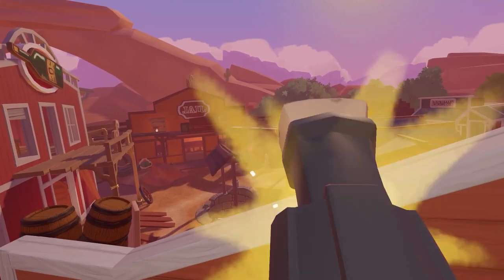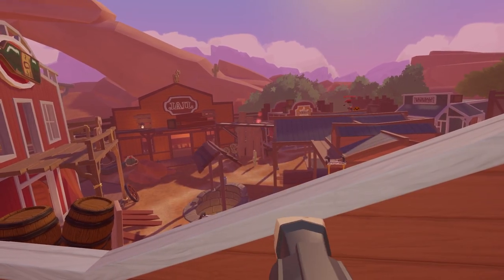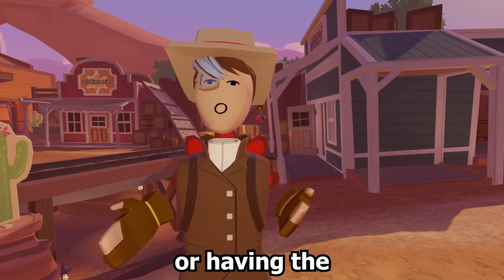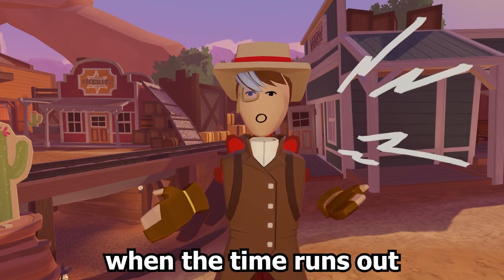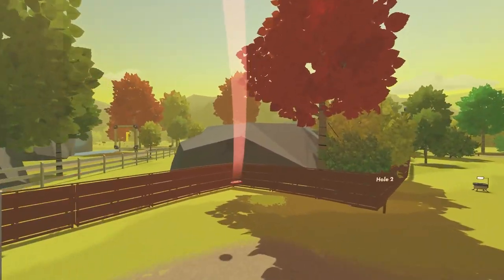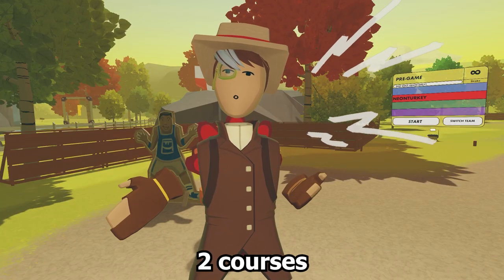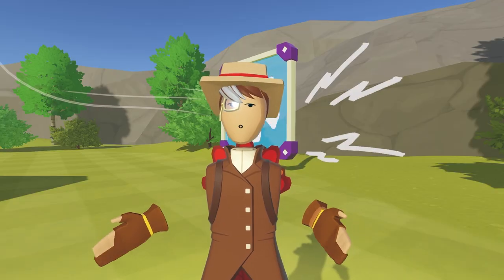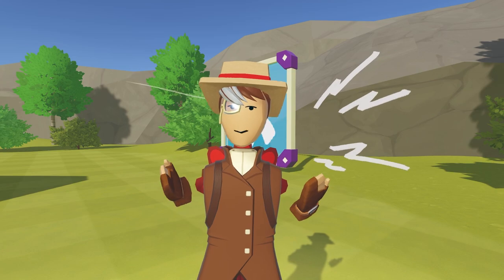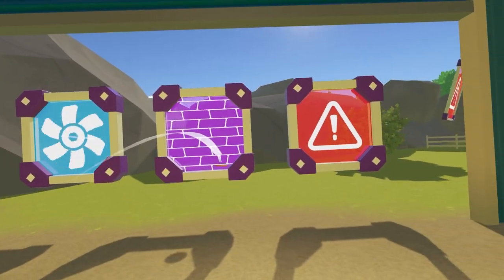The next one is Rec Room Showdown, a 3-on-3 western game mode where your goal is to eliminate the other team. You win by either getting 25 points or having the most points when time runs out. The next game mode is Disc Golf, a nine-hole course where your goal is to get the lowest score. Disc Golf also has two courses: Disc Golf Lake and Disc Golf Propulsion, which has slightly different mechanics like wind walls or caution blocks.